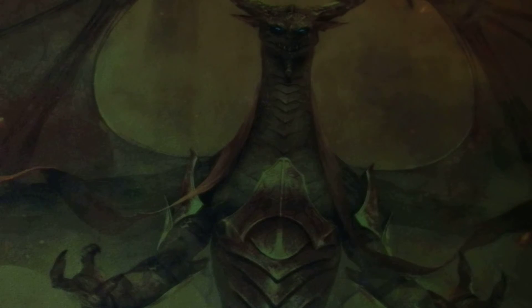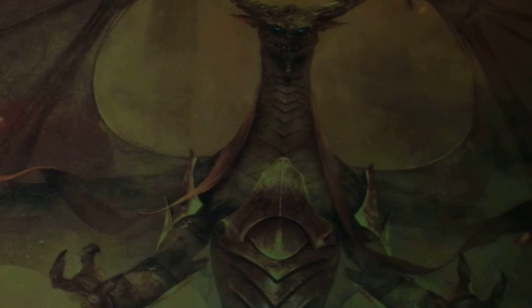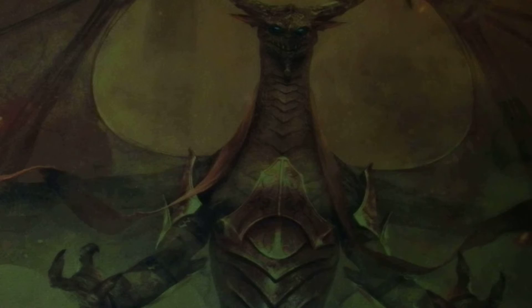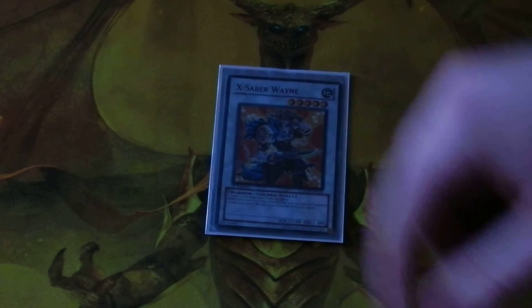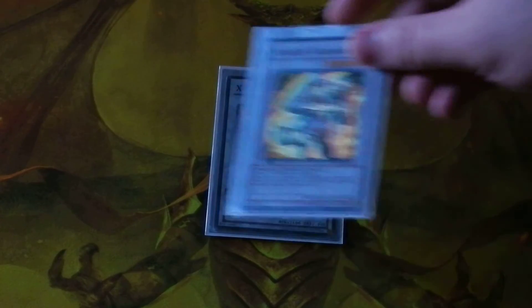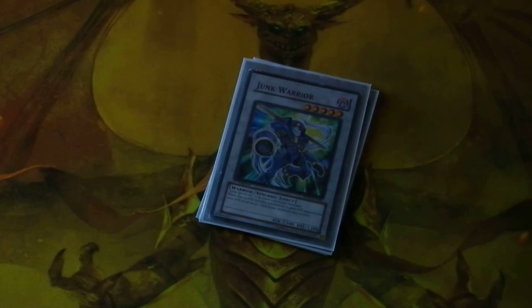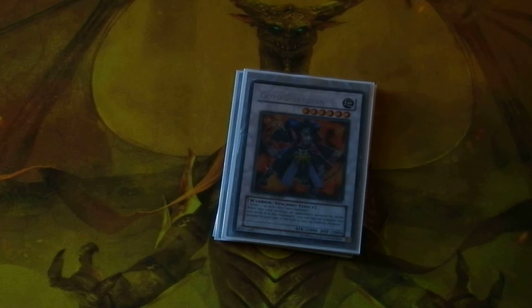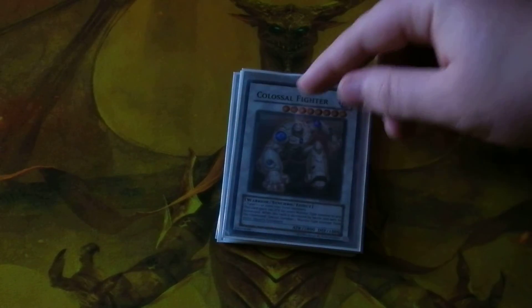Next up, my extra deck. First off, Synchros — everything is one copy: Xsaber Wayne, Scarred Warrior, Junk Warrior, Gaia Knight the Force of Earth, Goyo Guardian, and Colossal Fighter.